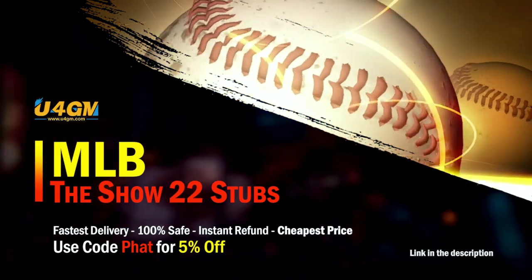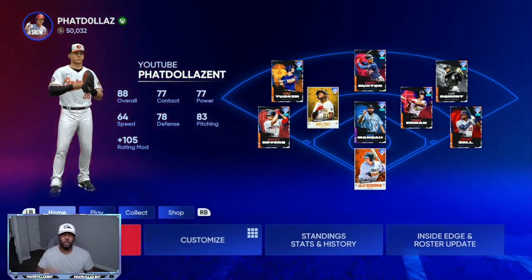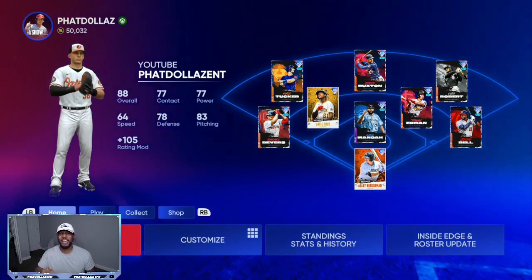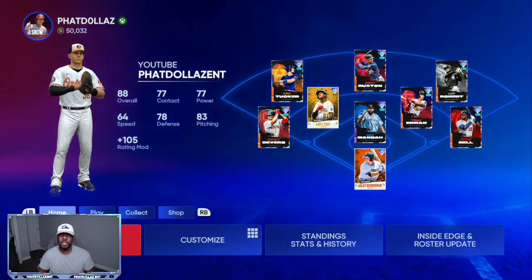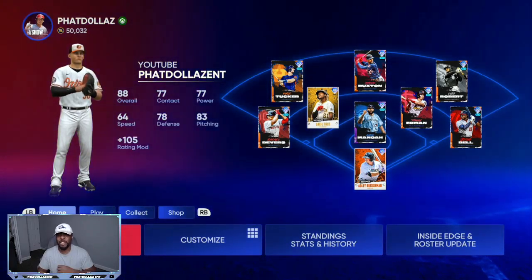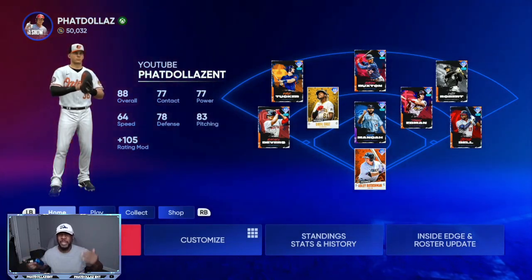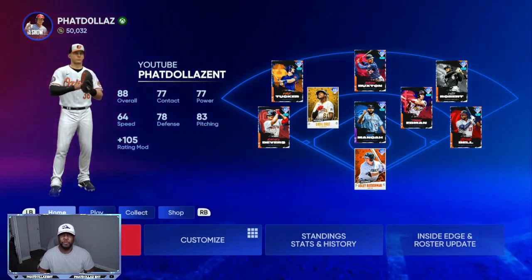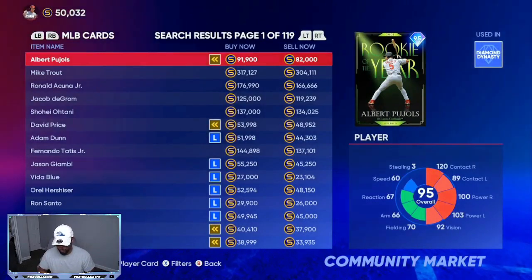The first thing we're going to do is go over the marketplace and who you should be going after — cards at the cheapest value but with the most potential to make you a lot of stubs. If you enjoy these breakdowns, XP glitches, stub making methods, and more opportunities to become better at MLB The Show 22, go ahead and subscribe right now.